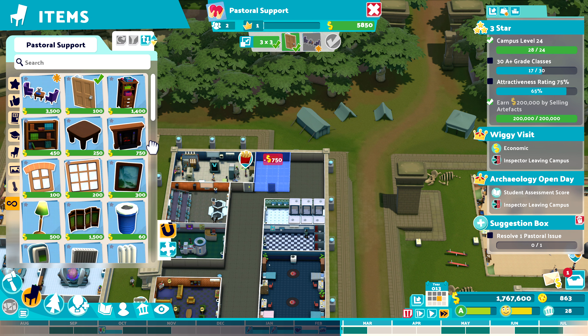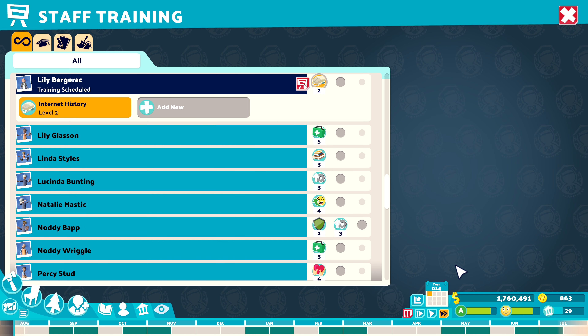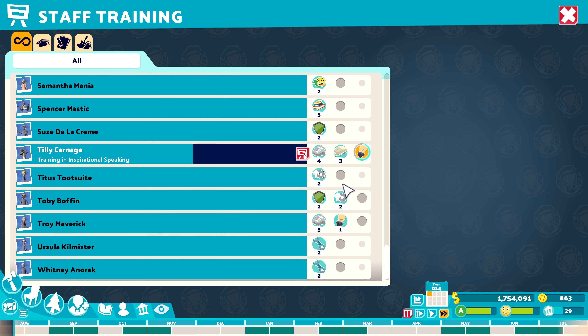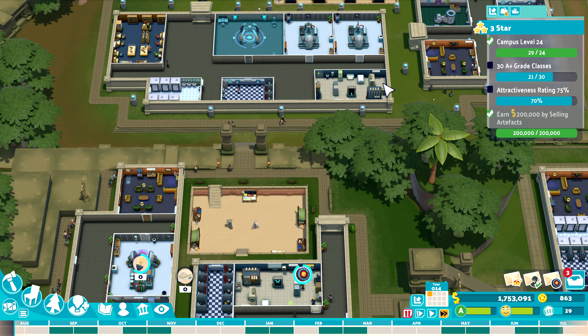Okay, start the year. Campus attractiveness rating is up there — all good — and then as soon as the year starts it basically crumbles and falls apart. Internet history — you're still doing training, you're all good. You can go up to level three. Start training. They are pretty slow at getting trained, I don't know why. Let's get Lily up to level three on that as well.